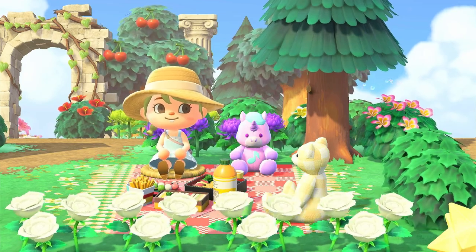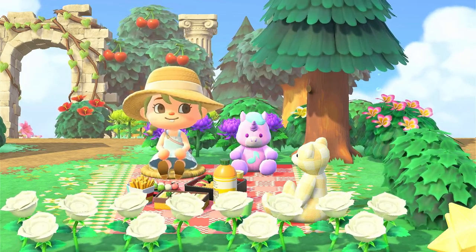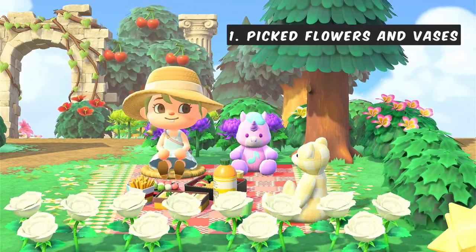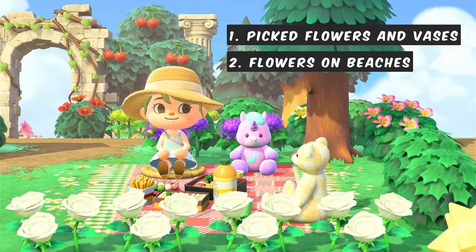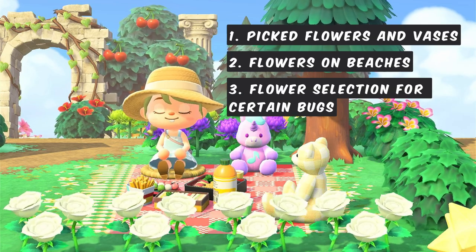We have three main points, so if one of them is more interesting for you, feel free to use the chapters in the description below to jump around. First we will talk about picked flowers and vases. Then we take a look at flowers on the beach. And lastly, I put together a flower selection based on different bugs. So let's get right into it.